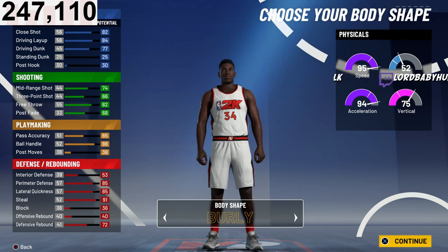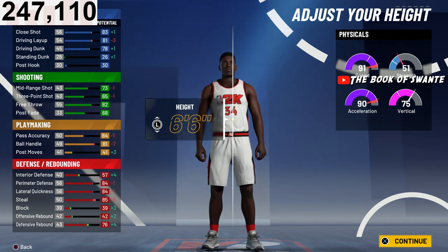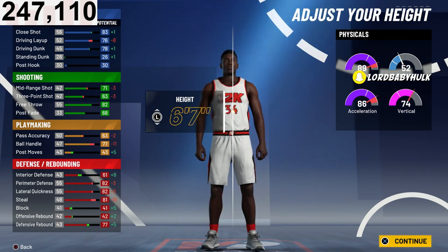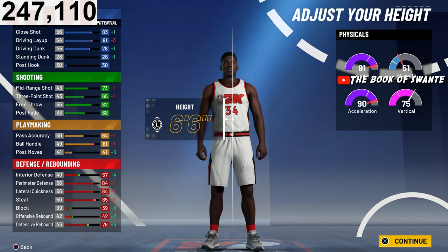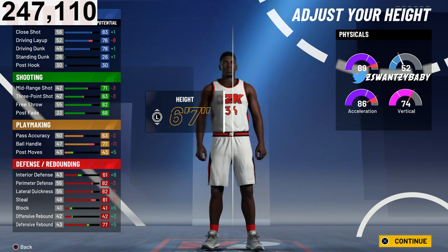I love six-six — I think that was the best height for lockdowns last year. But here's the variation: you can go six-seven or six-six. With six-seven you might be a bit clunky guarding the super quick guards, but six-six you'll definitely be there. With Gym Rat confirmed giving plus four attributes plus an additional five, that's plus nine total, so you get 99 speed. I'm personally going with six-seven for this build.